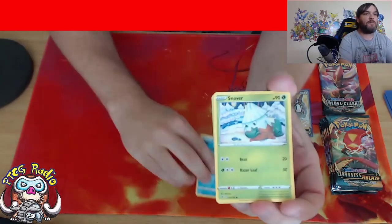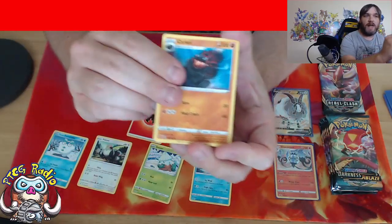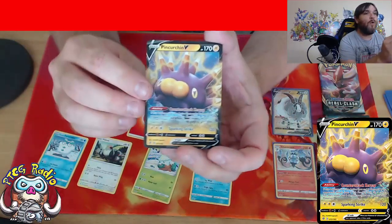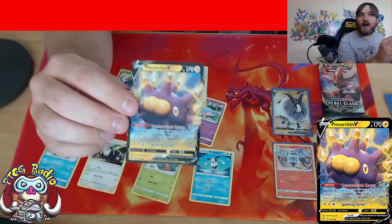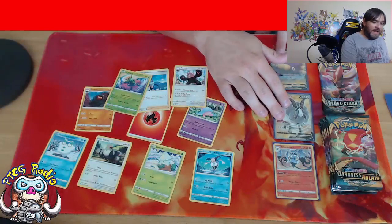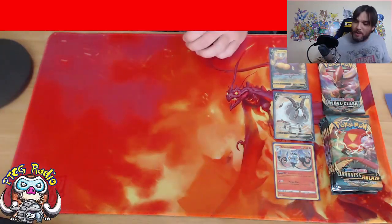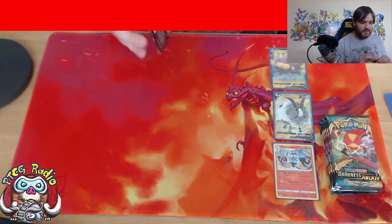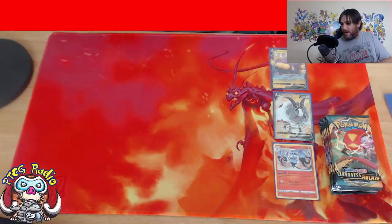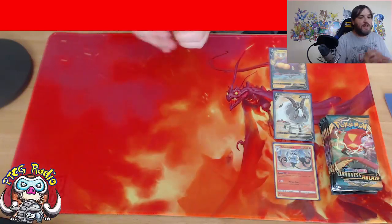Two packs of Rebel Clash to go. There's a Mr. Mime, a Snover, a Pidgey, a Darumaka, a Hatena, bit of the old Fire Energy, bit of the old Makarko, there's a Muir - love him - Skylar, good card, Reverse Holo Scyther. And Pincurchin V! Not the most sought after or valuable of the Pokemon Vs, but I love collecting them. It's a kind of Pokemon V where if you pull one in a pack you might not have plussed. Having said that, we've opened six packs so far and we're rocking a Pokemon V, a Holo, and a Full Art Pokemon V - so we're doing pretty well.